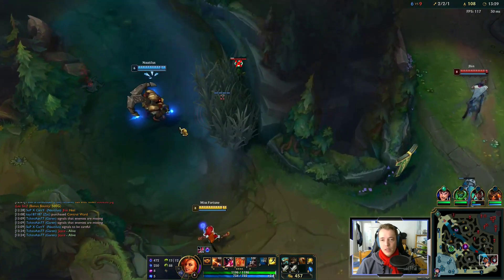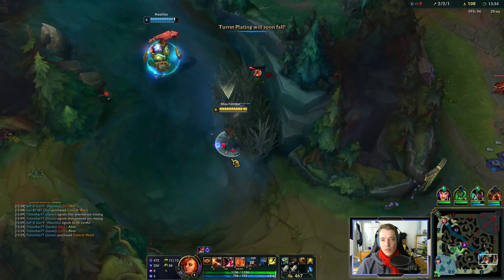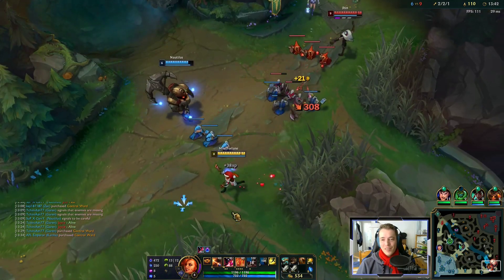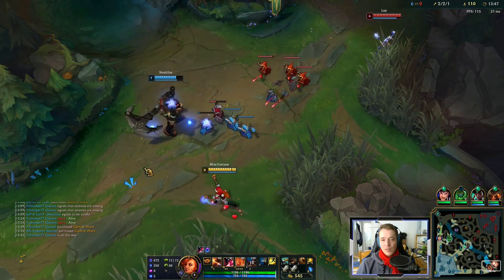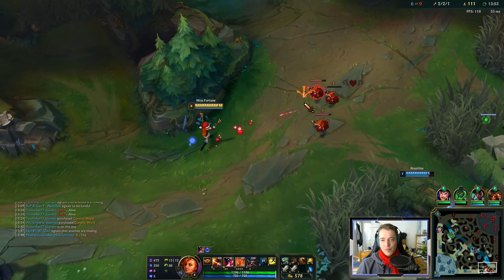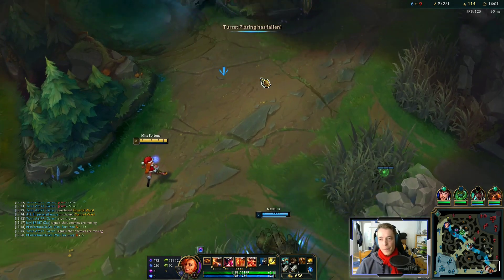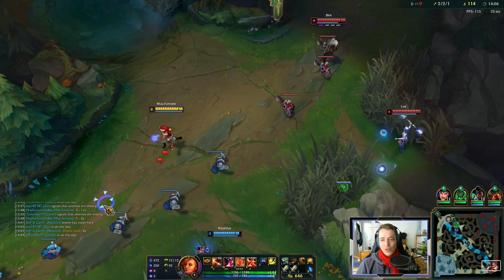Ulti in 30 seconds. Poor Nautilus getting bullied. 17 seconds. If Nautilus lands one grab, they're dead — or at least lose their flashes.